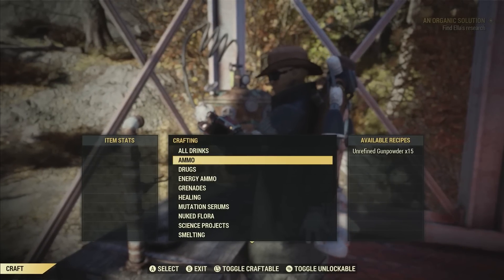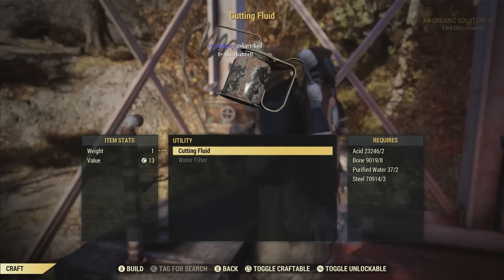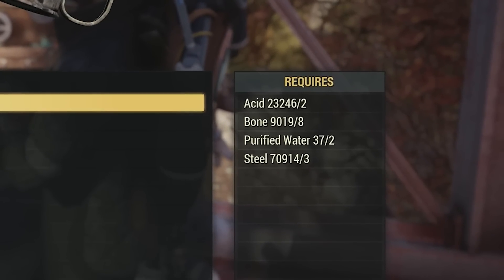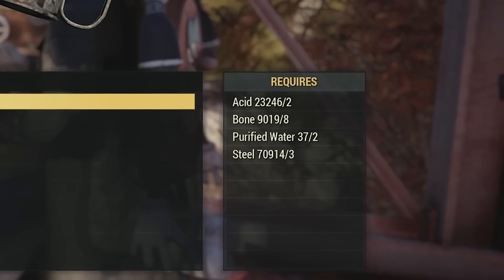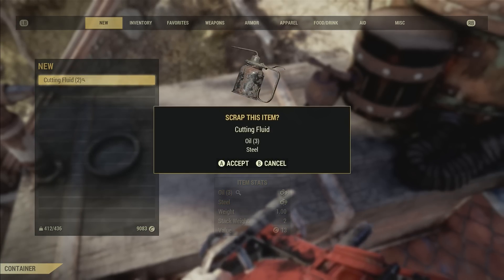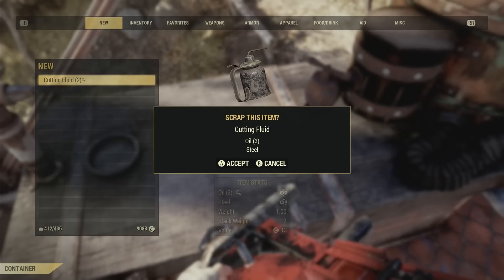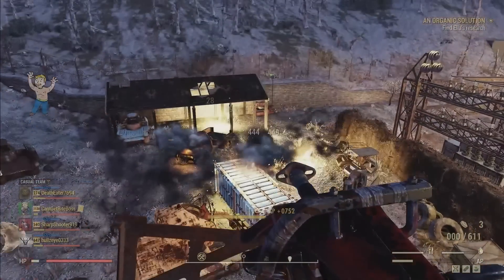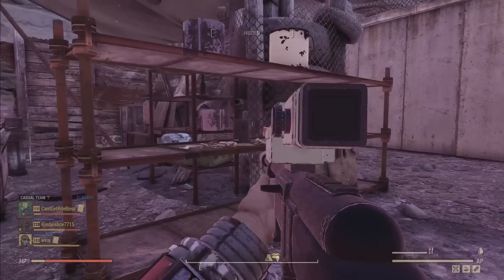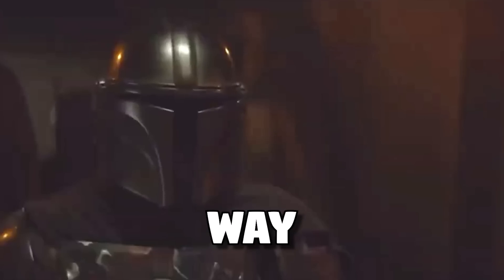The cutting fluid plan can be crafted in your chemistry bench, all the way at the bottom in utility. To make cutting fluid you need two acid, eight bone, two purified water, and three steel — which may seem like a lot, but it's really not so bad, because one cutting fluid breaks down into three oil, and you have a chance to double it with the Super Duper card. So up to six oil for one cutting fluid — that's freaking awesome. There are other ways to get oil like taking over workshops or picking it up yourself, but in my opinion that just takes way too long. This is the way.